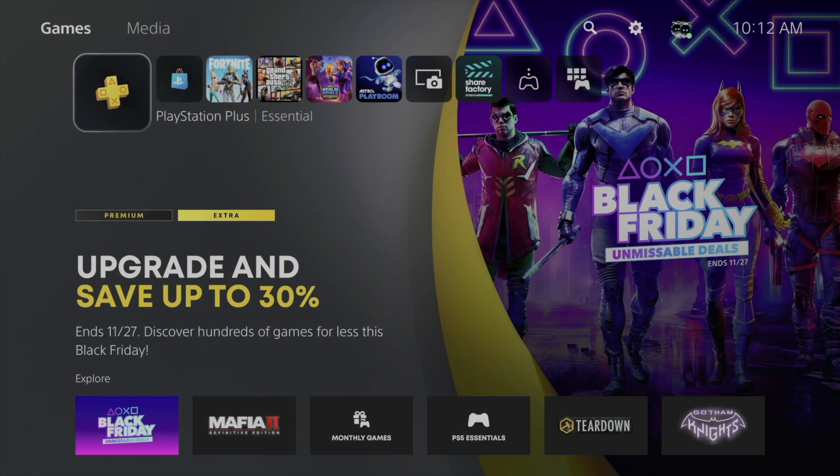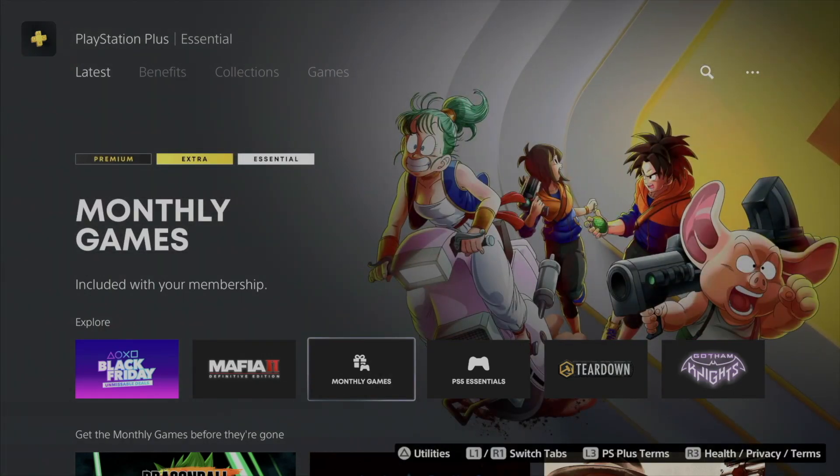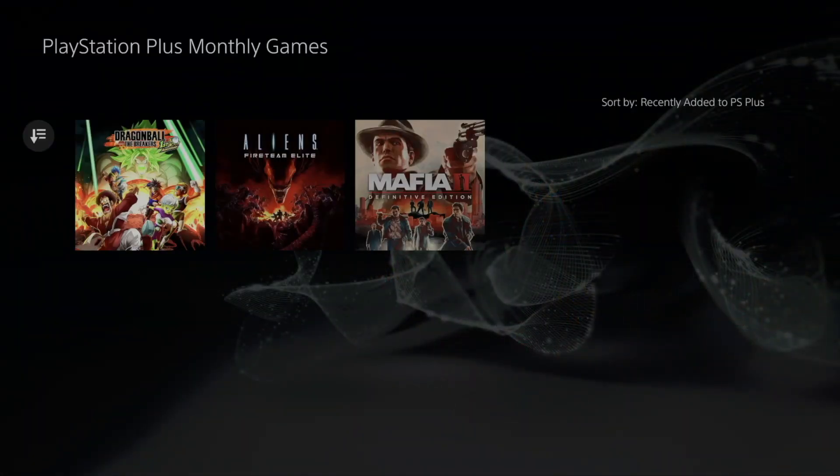Hey guys, on today's video I'm taking a look at your PS Plus free games. Go to your last tab — or your first tab I should say — then scroll down just once, go to the right three times, and you're gonna see 'Monthly Games.' Tap right there and from here you're gonna see the three free games you get.